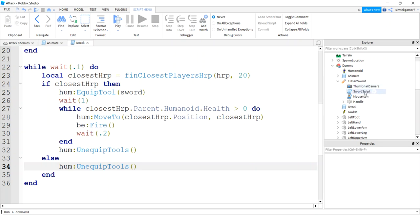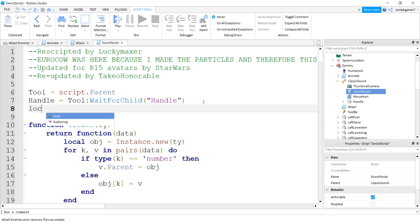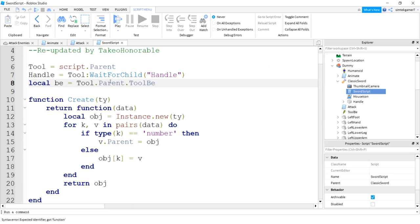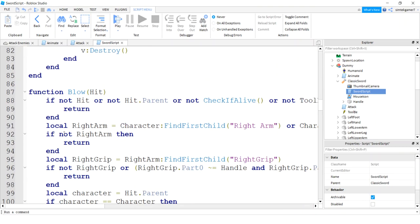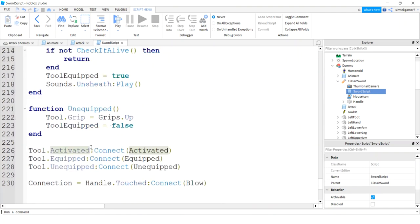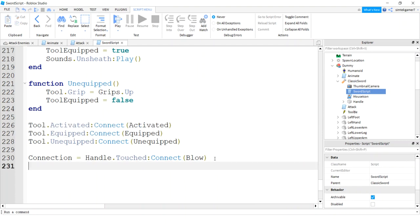Now we need to modify the Classic Sword script. Open up the sword script and add the BindableEvent reference: local be — it's on the character, so script.Parent.Parent:WaitForChild('ToolBe'). Then go down to the 'activated' connection — that's what we want to trigger. Normally it fires when a player clicks while holding the sword, but we have an NPC. So I'll add: be.Event:Connect(activated) to catch the BindableEvent and call activated instead.